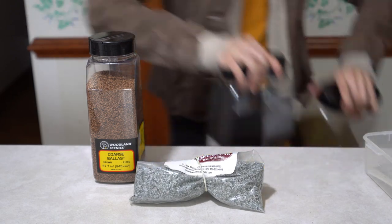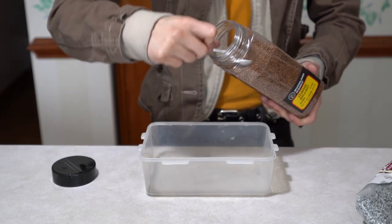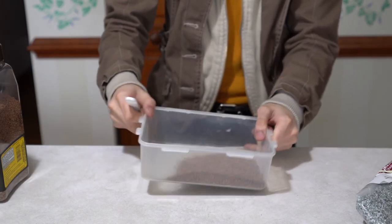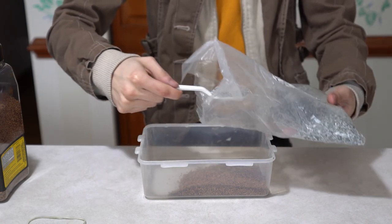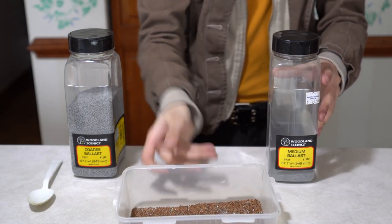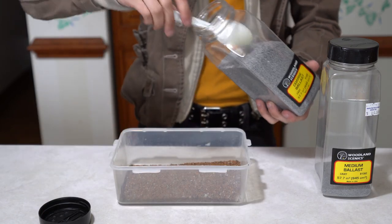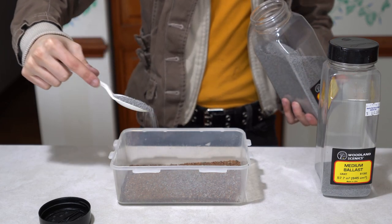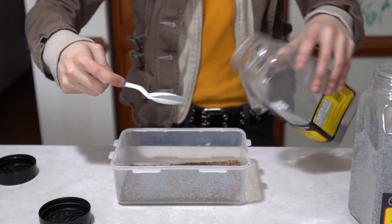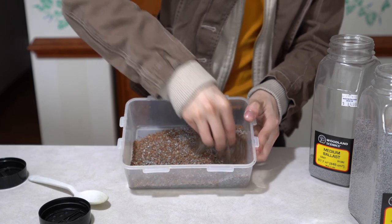We'll start with the main studs of our cocktail — the brown coarse ballast and Brennan's Better Ballast. Give four heaping teaspoons of brown coarse ballast, as it will serve as the foundation and give color to our mixture. Give it a good shake to distribute it evenly, then add two tablespoons of Brennan's Better Ballast for variety. Next, add one tablespoon of gray coarse ballast to blend the ground cover with existing ballast so the transition isn't as jarring. Then add whatever gray medium ballast you have remaining to add texture.